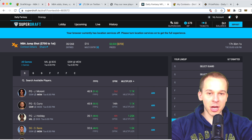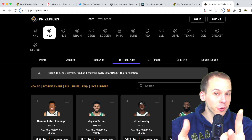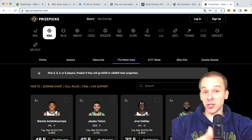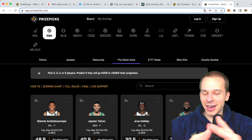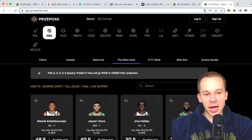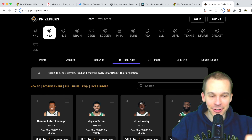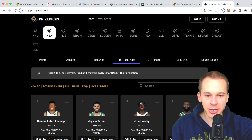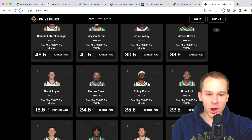Let's recap the picks from today — went two for three, not bad. The Chris Paul assist number was a complete outlier game; he finished with like three assists. I can almost guarantee he will not have three assists next game, so we'll chalk that one up. We very easily hit the J. Crowder over — hit that in the first half — and the Finney-Smith over, hit by the skin of our teeth, by 0.2. Solid two-for-three day.